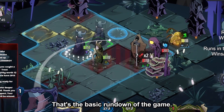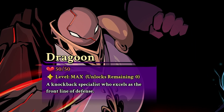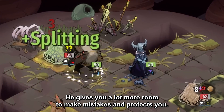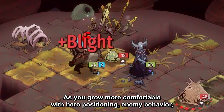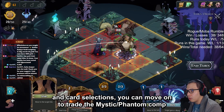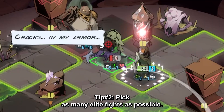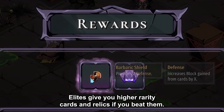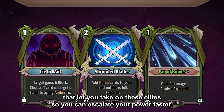That's the basic rundown of the game. Here are some beginner-friendly tips to get you started. Tip number one: pick the Dragoon. The Dragoon's defensive capabilities make him a beginner-friendly hero. He gives you a lot more room to make mistakes and protects your damage dealers while they do their thing. As you grow more comfortable with hero positioning, enemy behavior, and card selections, you can move on to trying the Mystic-Phantom comp, which makes you squishier but gives you a lot more potential for big damage. Tip number two: take as many elite fights as possible. Elites give you higher rarity cards and relics if you beat them. If you are happy and healthy, you should actively take paths that let you take on these elites so you can escalate your power faster.